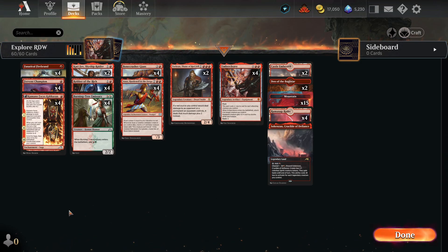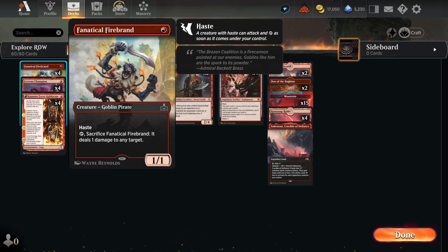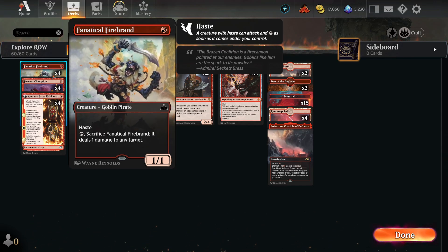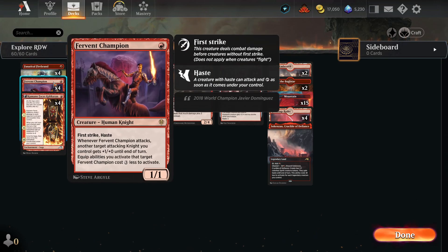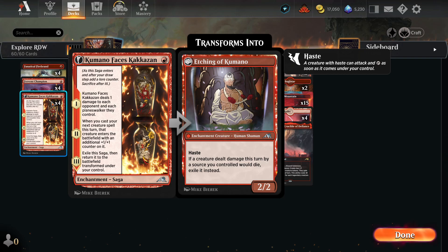In the early game we have four Fanatical Firebrand — a one-mana 1/1 with haste. You can also sacrifice it to deal one damage, so if your opponent has blockers we can still deal damage with it. We also have four Fervent Champion, a 1/1 first strike haste. It looks like it only pumps other knights, which we don't really have, but it makes all equip costs three or less if targeting Fervent Champion, which works with Embercleave. We also have four Kumano's to make our creatures bigger — a good turn-one play alternative that also deals one damage.